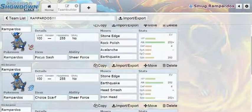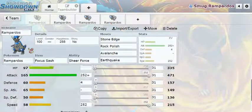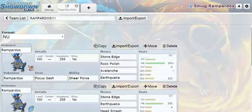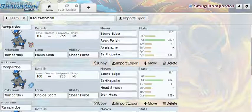Rampardos has really bad stats overall, but he has one of the best stats in the game. He has the highest attack stat of any Pokemon — higher than most megas. That's insane. He has base 165 attack, which means without any investment that's base 366 at level 100. There are some Pokemon that never reach that height even with full investment.